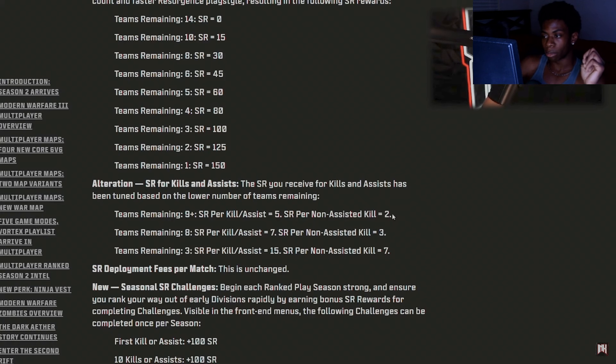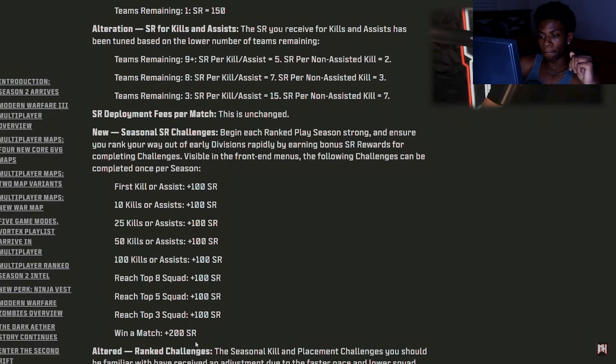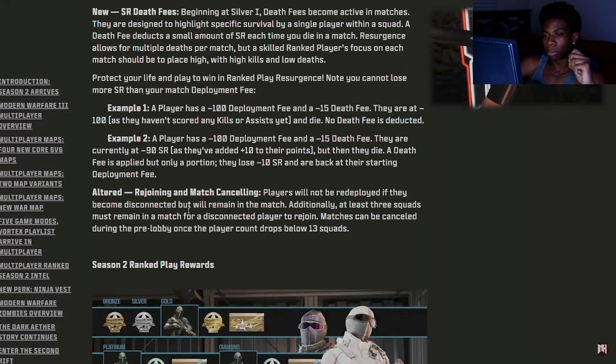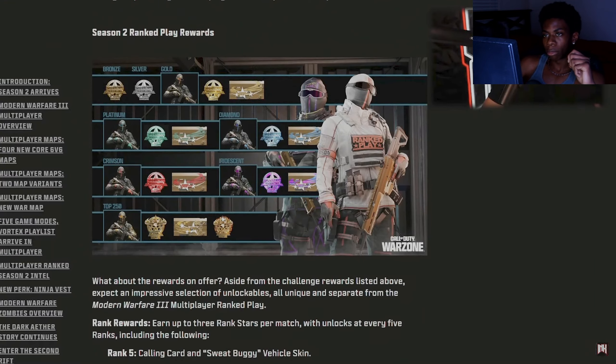You get SR for kills and assists. If you're playing on a team and don't get the kill you get two points. It's most advantageous to get the most kills in the last three minutes. There are also challenges to complete for the season — reach top eight squad, reach top three squad, 10 kills or assists — and you complete challenges to earn rewards.